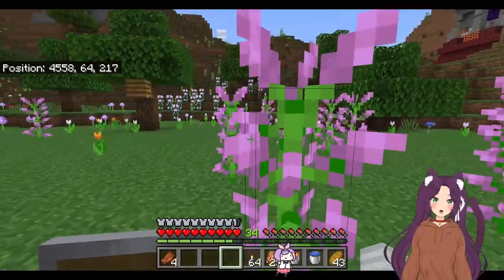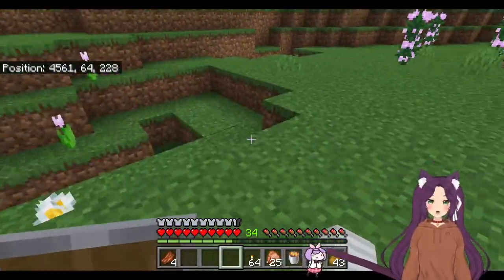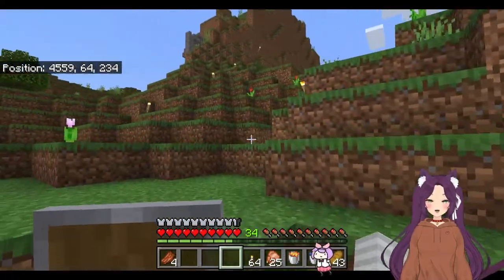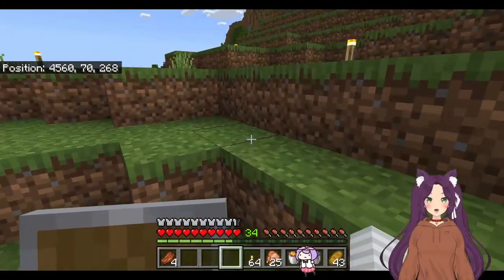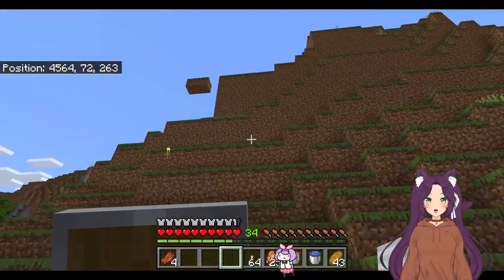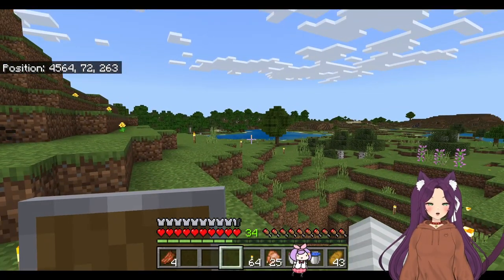I don't want to mess up the flower field. I picked this spot because it's a flower field, and I don't really want to mess that up. Maybe we fill this in and make it kind of like our agricultural area. I'm going to dig some dirt, and I will see you in a few minutes.